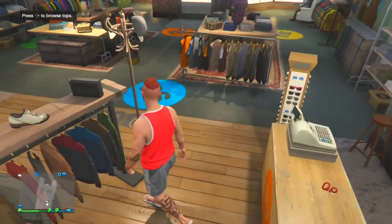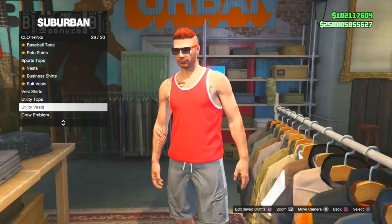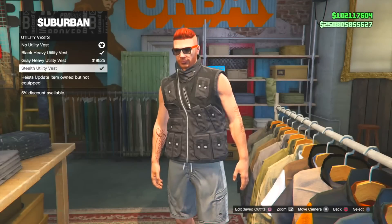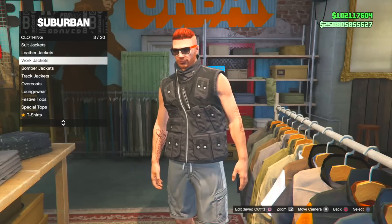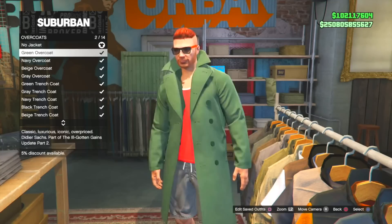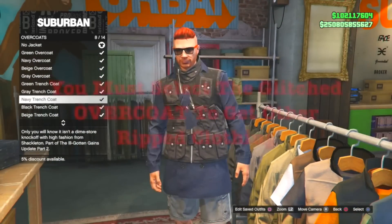So you want to go to the clothing store and wear any outfit you desire. Once you do that, you want to go to the top section and wear the Utility Vest. Once you do that, you want to go to the Stealth Utility Vest, and you basically want to go up to the top of the list. After you do that, you want to go to Overcoats and wear any glitch overcoat.